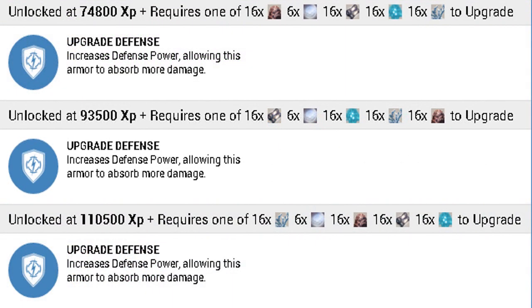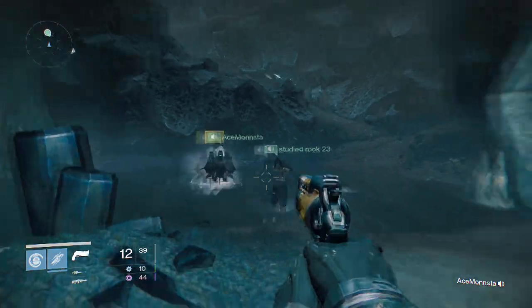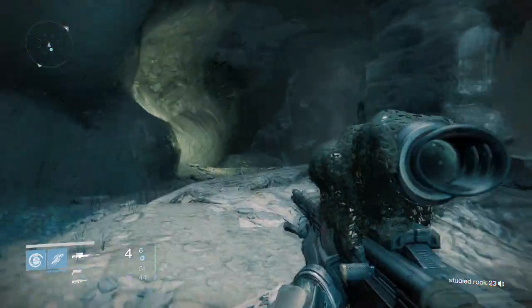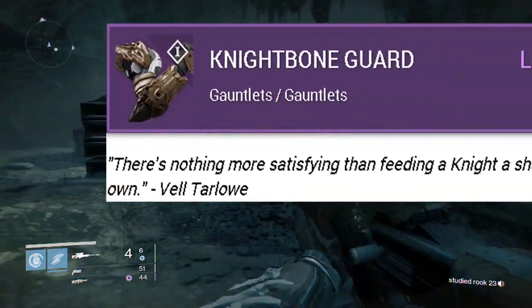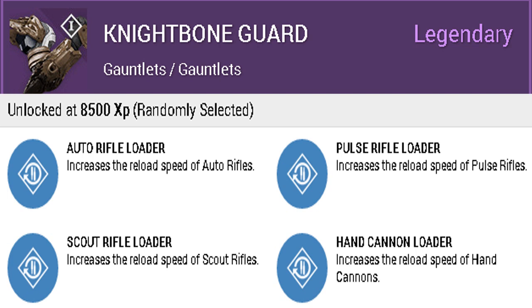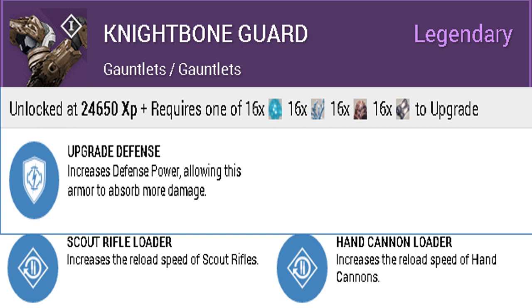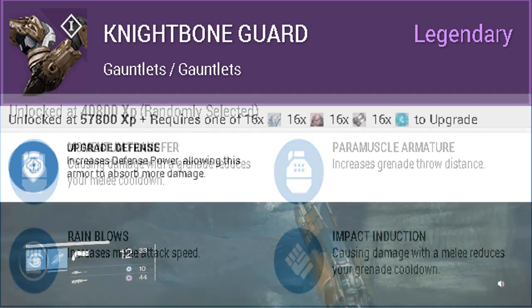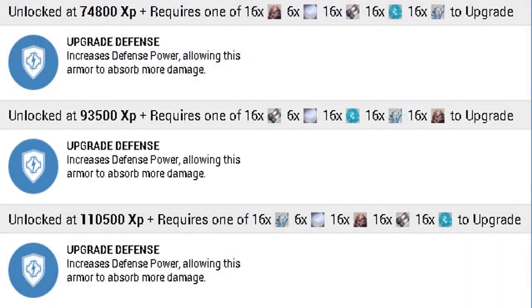I know this is a lot of information, but hopefully it helps you prepare for the Dark Below DLC. Up next is the Titan gauntlets called Knight Bone Guard. The perks are randomly selected from: Auto Rifle Loader, Pulse Rifle Loader, Scout Rifle Loader, or Hand Cannon Loader, then Upgrade Defense, and then one of: Momentum Transfer, Paramuscle Armature, Rain Blows, or Impact Induction, followed by more Upgrade Defense.